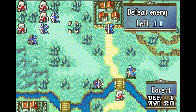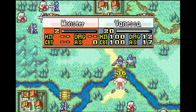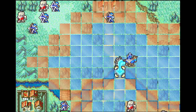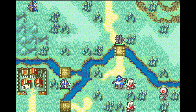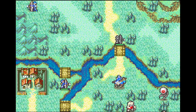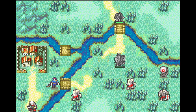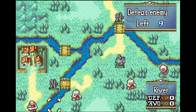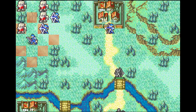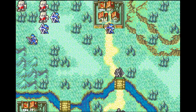There are the reinforcements. So now on turn 3, Vanessa kills the revenant that's blocking the bridge, allowing Seth to iron sword kill this other revenant. Gilliam moves south yet again with the Shining Bow equipped, meaning that he will get to kill these two enemies on enemy phase.